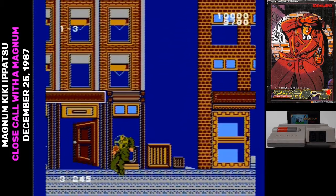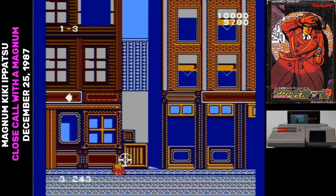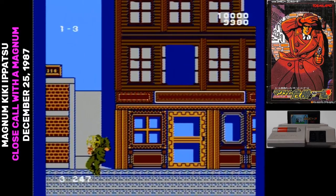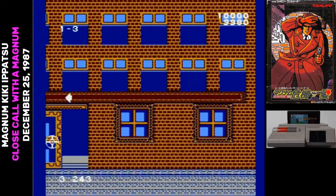To play Magnum Kiki Ippatsu, you have to kill all of the gangsters on each level. To do that, just move the crosshair over them and hit the A button. If there isn't a mobster visible on the screen, there will be an arrow pointing in the direction you need to scroll.